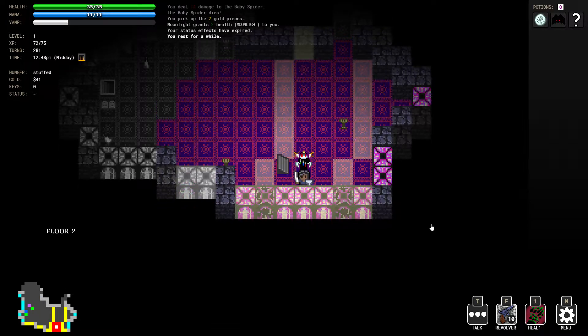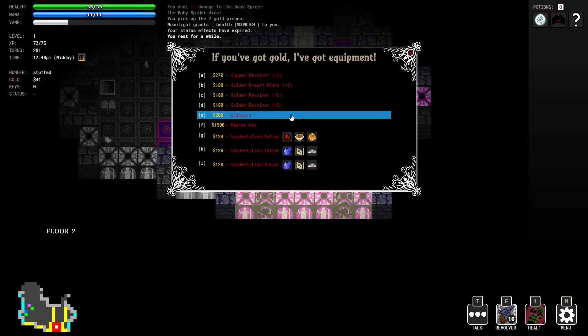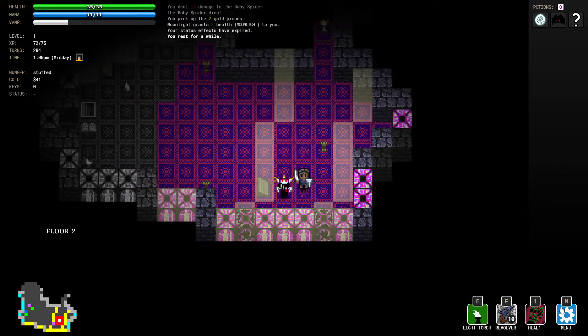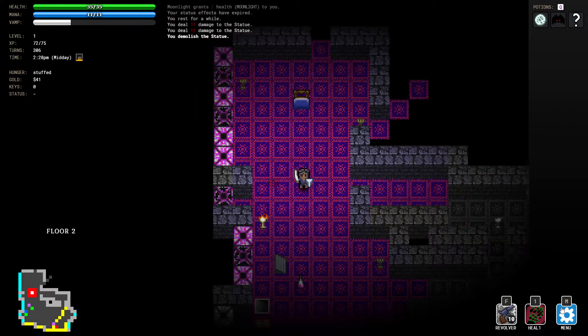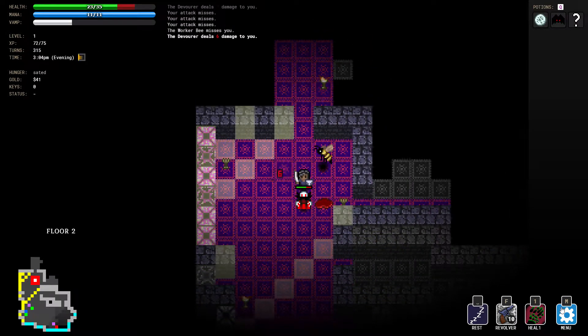The morning sun is out, so I'm no longer a werewolf. Now I kind of have a human form, so I guess it's kind of like you can cross between a vampire and a human, because I can talk to this merchant. I've got my revolver, my heel, my menu. Let's keep on going and see what happens. What's this guy's problem? He wants to zoom around - oh shoot.